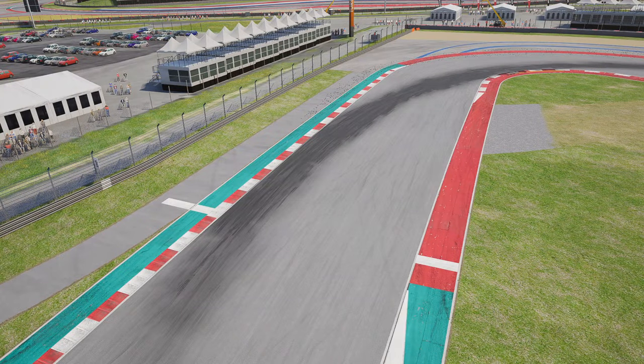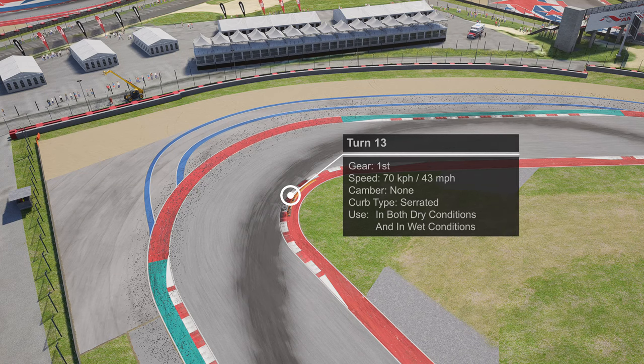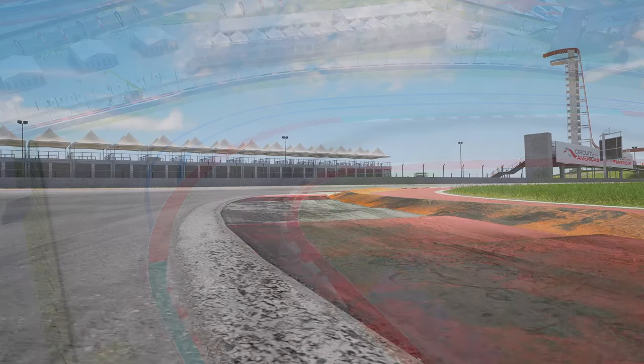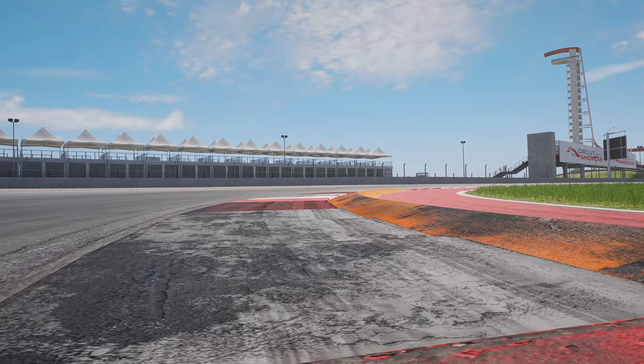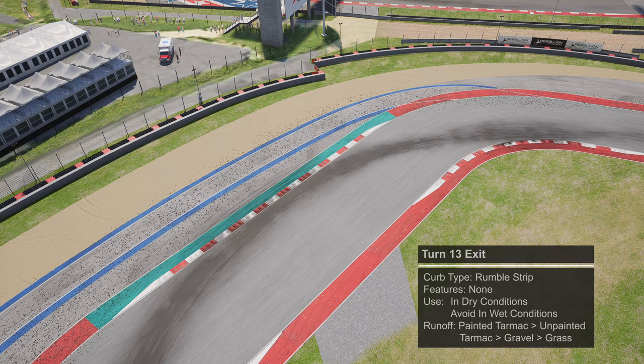Bring the car to the left hand side and look for the 50 metre board and the white strip of painted tarmac just off the racing line. Brake hard, shift down into first gear, and trail brake into the corner a little. Hook up the apex on the inside curb — there is an orange sausage curb on the inside to be wary of. There's no camber in this turn. The inside serrated curb is fine to run in both dry and wet. At the exit there is a serrated curb on the outside, but you don't necessarily need to run wide as you're continuing the turn into turn fourteen, apexing on the inside curb.